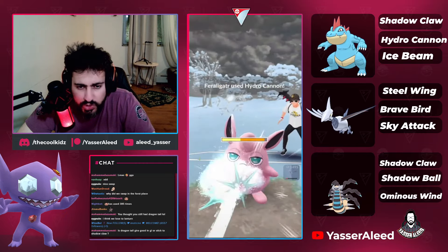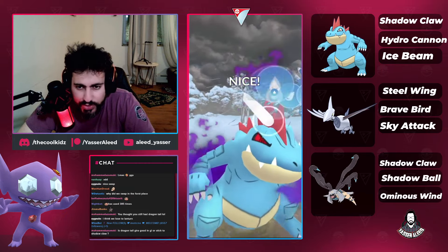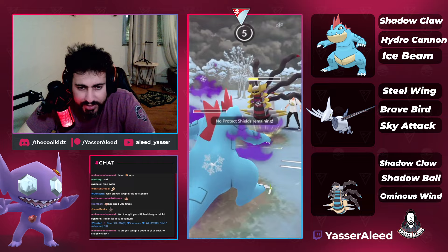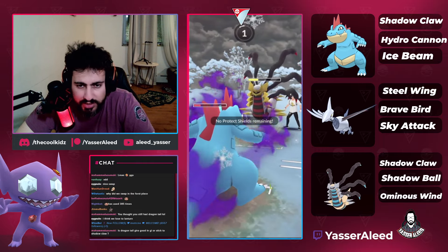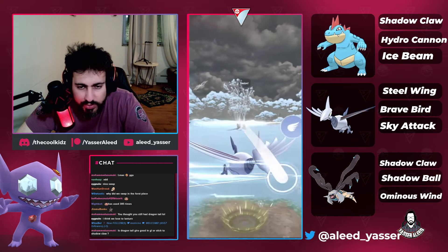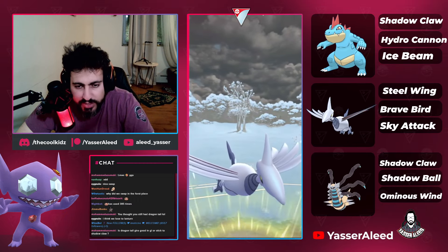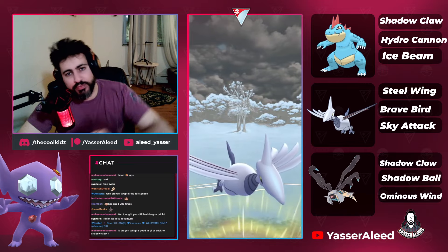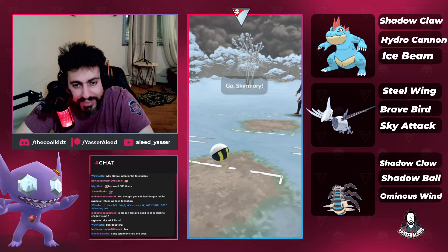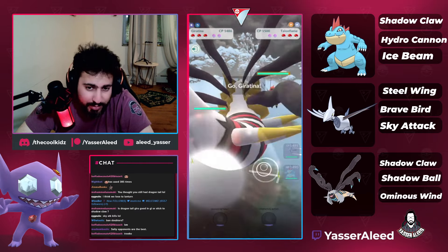The two Hydro Cannons KO as expected. After that, all we need is one Sky Attack — but we went for the Brave Bird for the BM just for you guys watching on YouTube. We landed the BM and took the W, then moved into the next game.